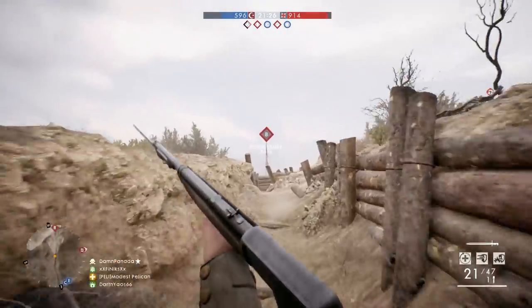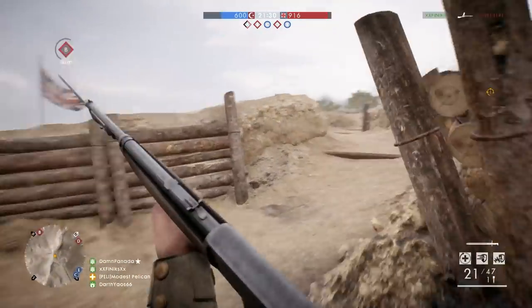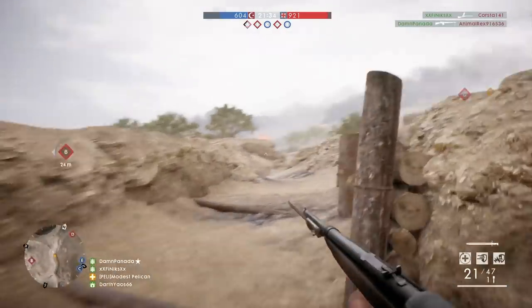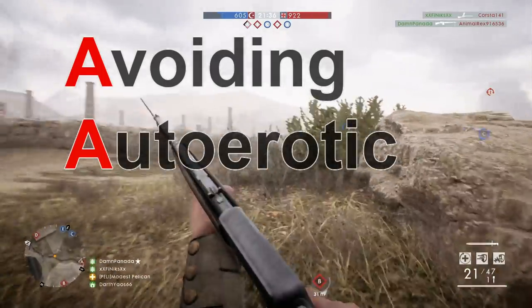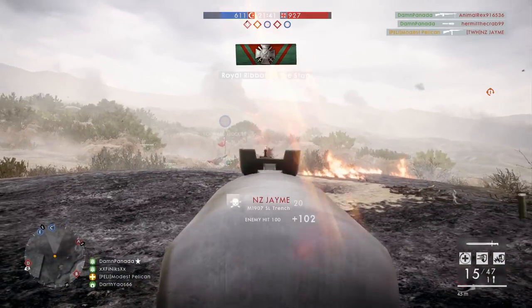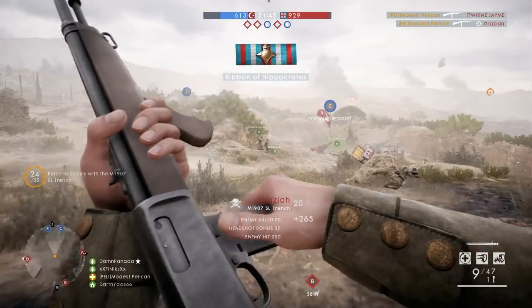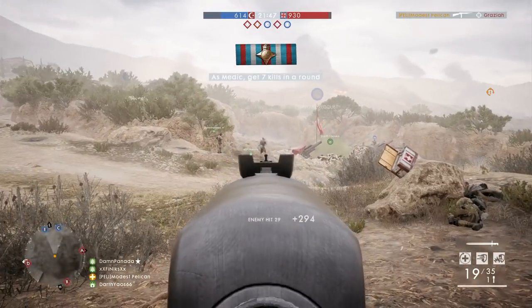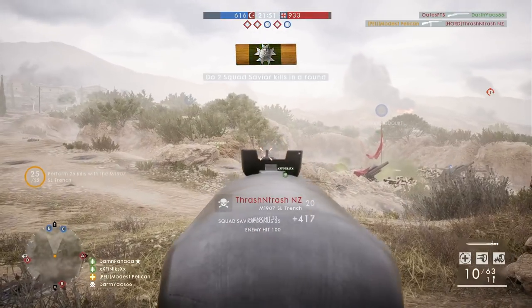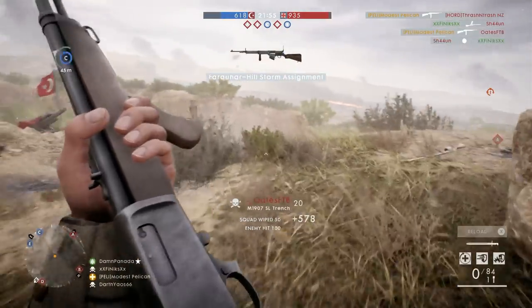The key to being successful on Achi Baba is to completely avoid the choke points. I've invented a little strategy which I like to call the Triple-A strategy, which stands for avoiding auto-erotic asphyxiation. When implementing this tactic, you should always take a non-linear route to the objective and ensure to flank if possible to avoid those choked-up areas. If utilised correctly, you should end up shooting people in the back, getting tons of kills, and wondering how the fuck the people you're shooting at don't realise you are right behind them.